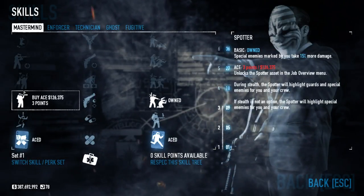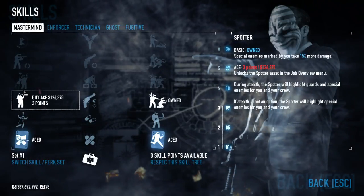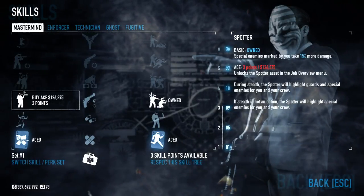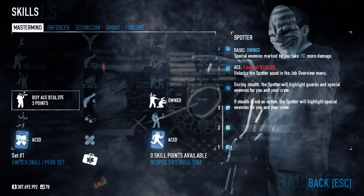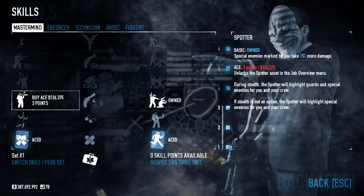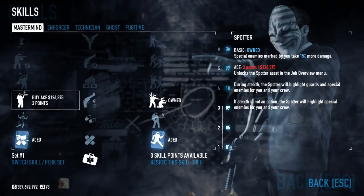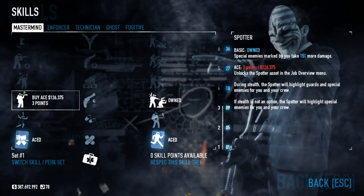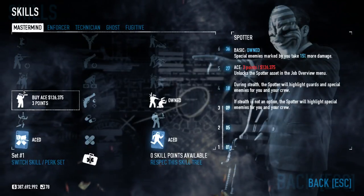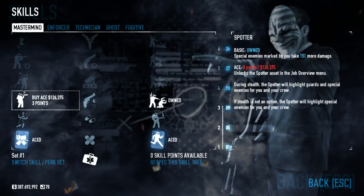Moving up to Spotter — the basic version lets you mark enemies by hitting the F key (I believe that's default). It will highlight enemies bright red and they'll take 15% more damage from anyone. The Ace version gets you the Spotter asset, which lets you mark enemies during stealth — an NPC will be doing it automatically. It's a good skill, but if you need points it's not the best one to invest heavily in. At least the basic one gives you an all-around great bonus.